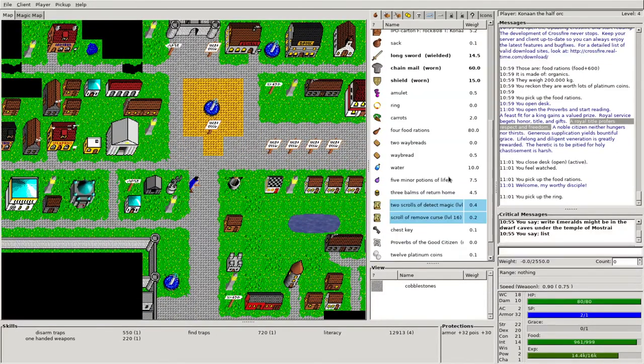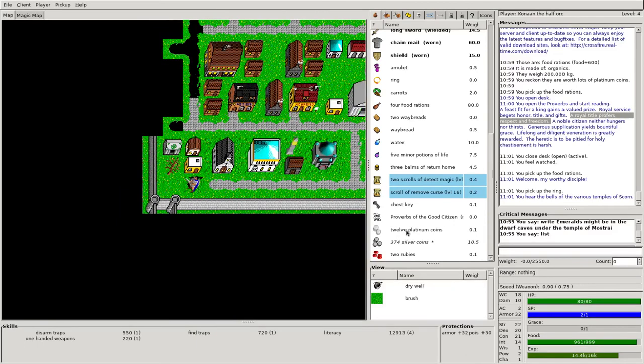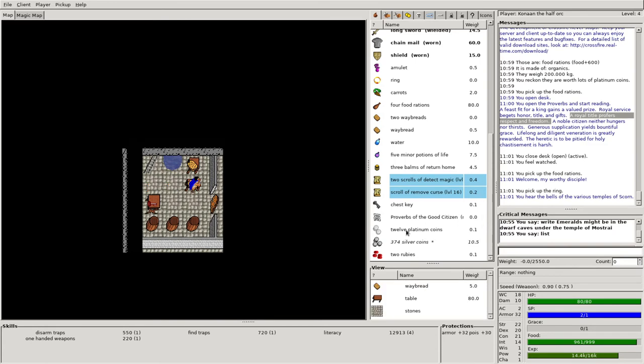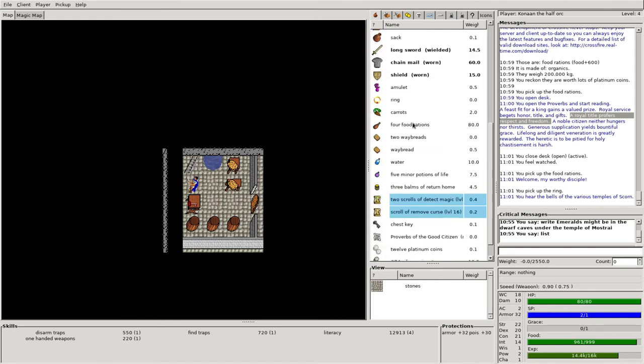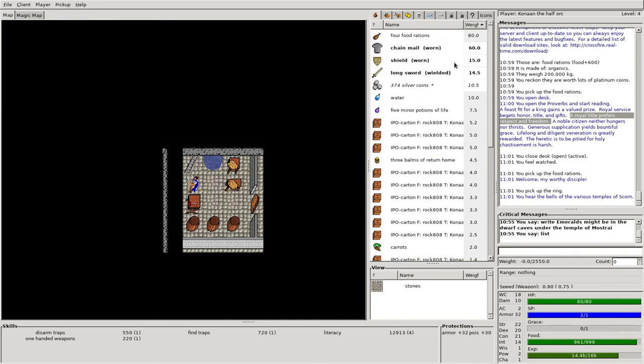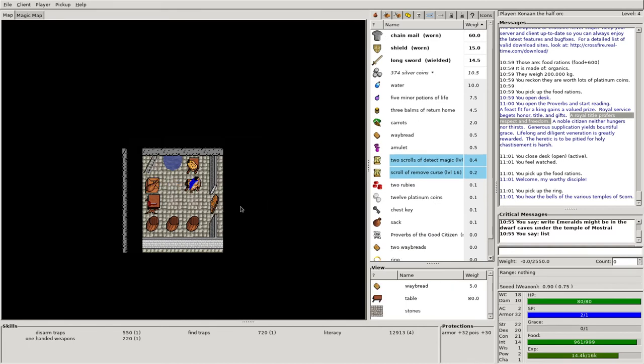Looks like I've got some items I could sell — not a lot of platinum at the moment. One of the things I might decide to do is come down here to this well and get some good gifts. There's a key, some whey bread. I want to be very careful not to carry a bunch of weight. Right now if I sort by weight, I've got some food rations — those four food rations are the heaviest thing on me. The more I'm carrying, the slower my character is going to be. So maybe I'll just drop a lot of these cartons, and drop those food rations as well. I'll wait to pick up the whey bread until later.